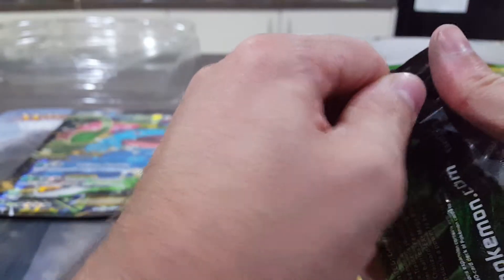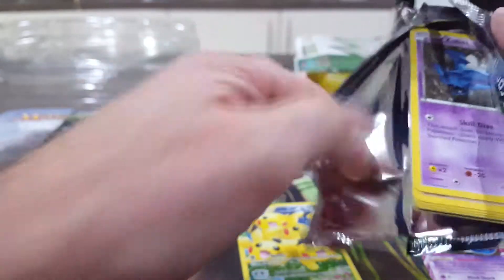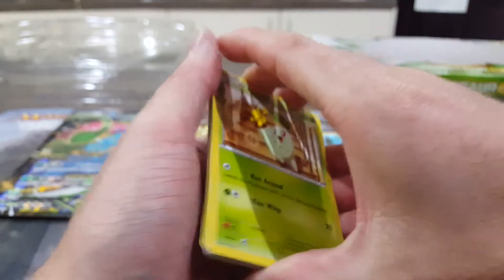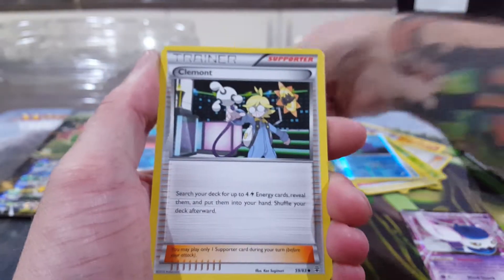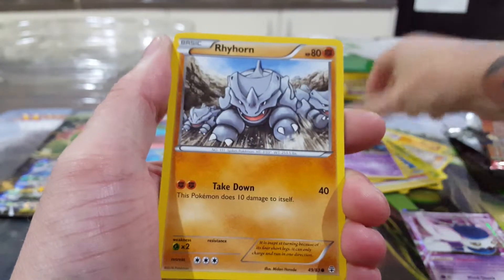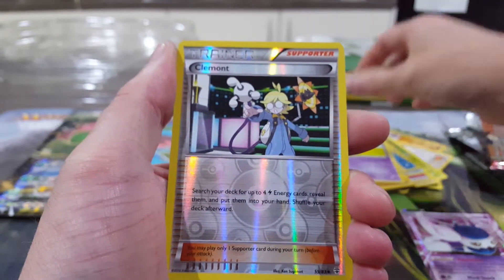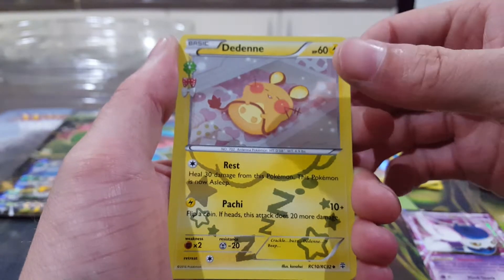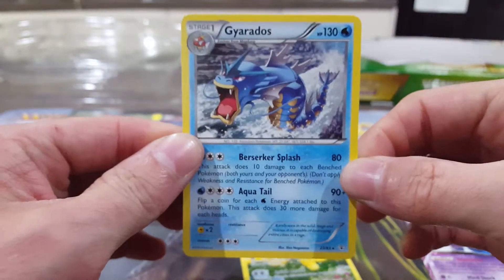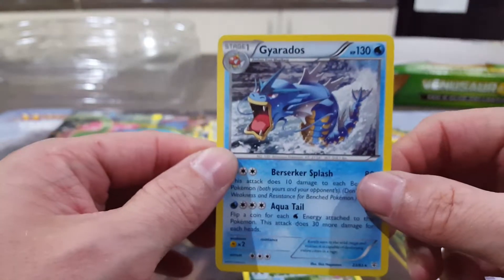Come on Venusaur, do it for me. These packs are terrible to open. And we've got a Chikorita from the Radiant Collection, a Clement, a Team Flare Grunt, a Zubat, a Rhyhorn, a Paras, a Slowpoke, a Reverse Clement, a Dedenne Holo, and a Gyarados — I really need a Gyarados though, because I don't actually have one. All I need is just normal rares and things. So this box, up to now, has been perfect for me.